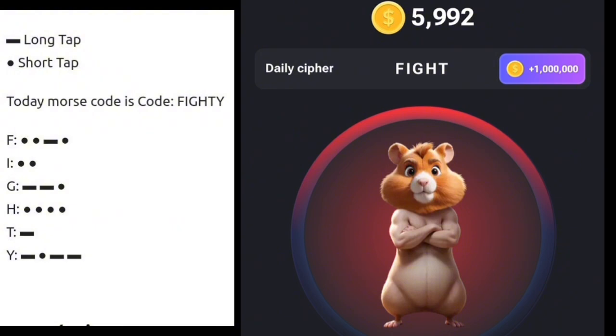The next letter is Y, which is long press, short press, then two long presses. So you long press, short press, long press again, and long press one more time — and Y will appear.